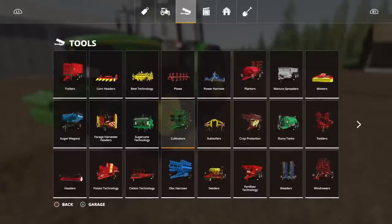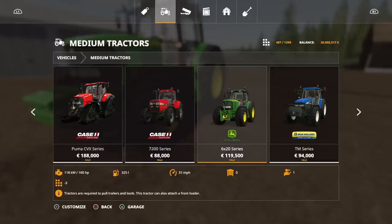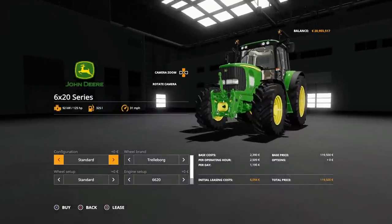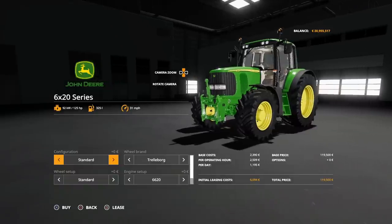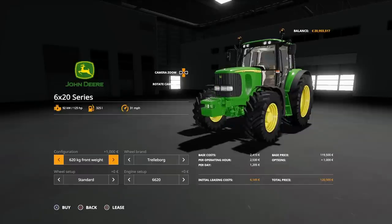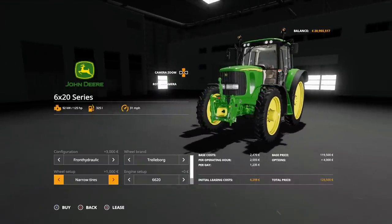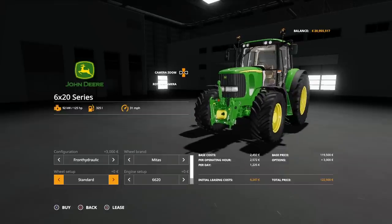Very nice indeed. You'll find this under tractors, medium tractors. It's the 6X20 series and uses 46 slots. To be fair, the other John Deeres — the 6M and the 6R — are 41 slots, so it's not that many more. We can have it standard with three-point link, a 420kg weight, 620kg, 820kg, or 1,020kg, then back to three-point link on the front. We can have Trelleborgs in standard, wides and narrows, plus the option of Michelin standard or wides.